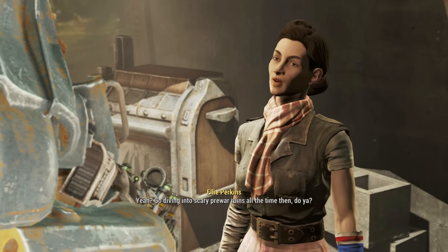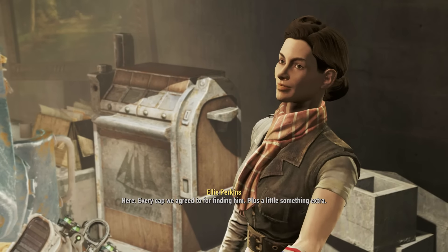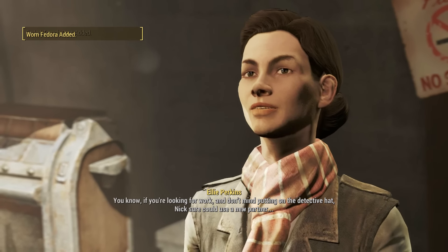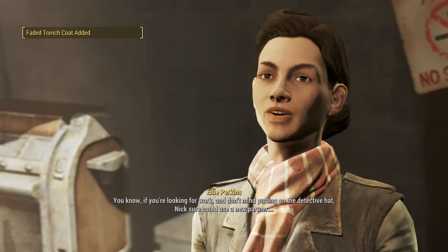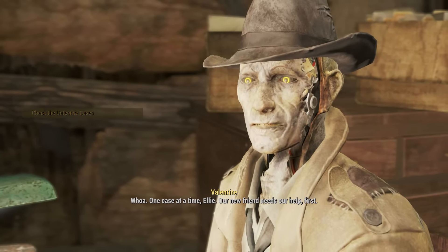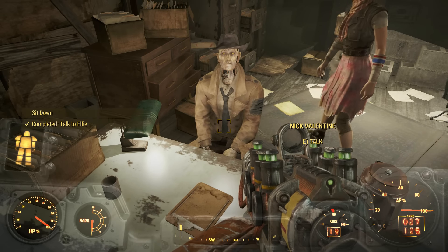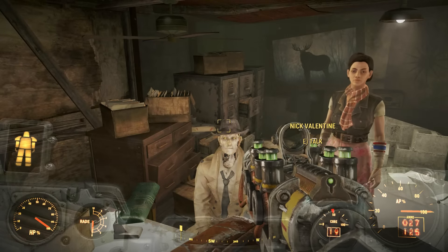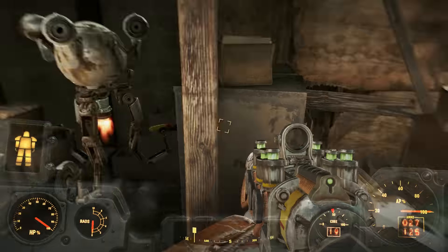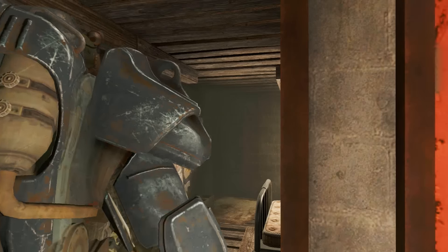Nick says one case at a time — our new friend needs help first. He tells us to take a seat and make ourselves comfortable. We receive a faded trench coat and a battered fedora. I've always wanted to be a detective — do you think I'd look good with that, Codsworth? Codsworth says yes. Excuse me while I change into something more comfortable.